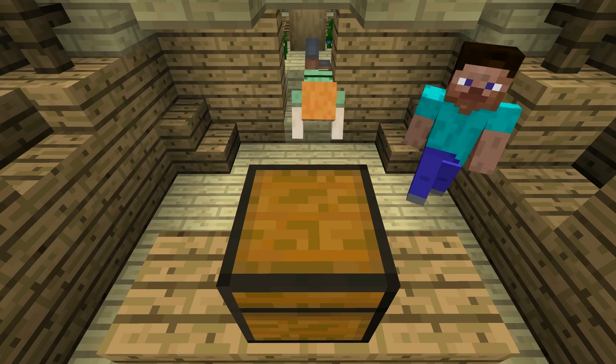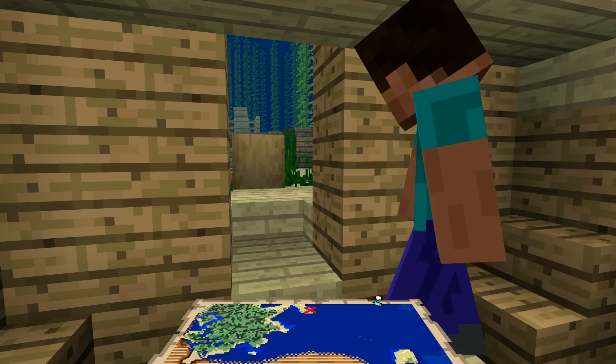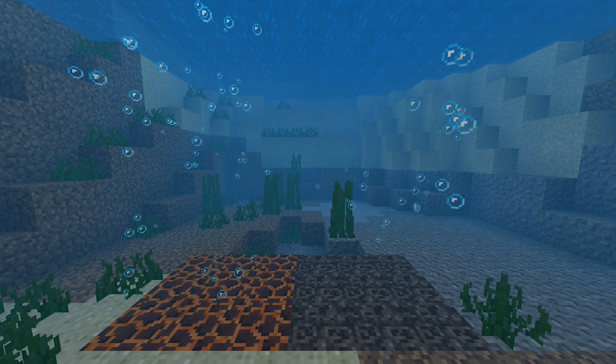We also have bubble columns. Magma blocks create downward-flowing bubble columns, and soul sand creates upward-flowing bubble columns. They exist in water and can push water, items, mobs, anything — yourself included — up or down based on whether there's a magma block or a soul sand block under the water. It's one of the best parts of this update.